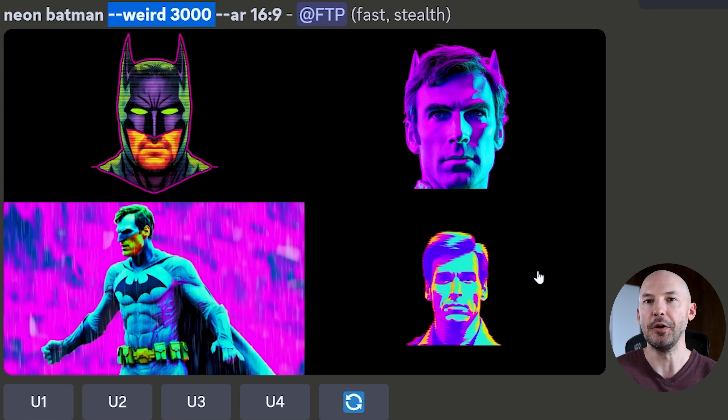In the announcement, it was suggested that if we want to use the weird parameter, we should probably bump up the stylized value as well. So here's S400 weird 400, and I can see these are already getting a little more pretty. This is super strange — Dr. Strange — super weird. S600 weird 600. Number two is pretty nasty, I like that. I don't really know why you'd want to use this.